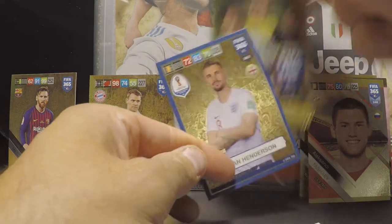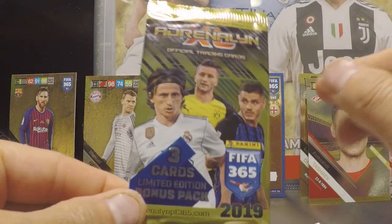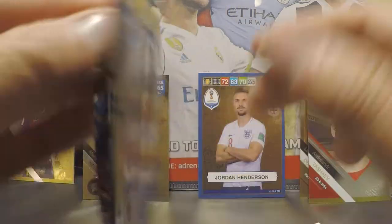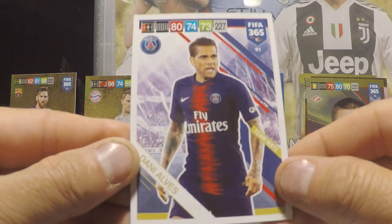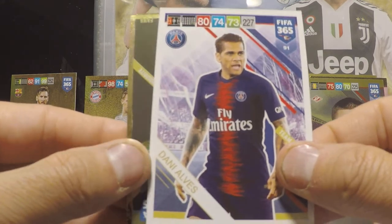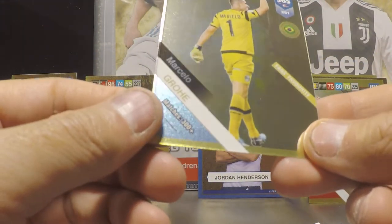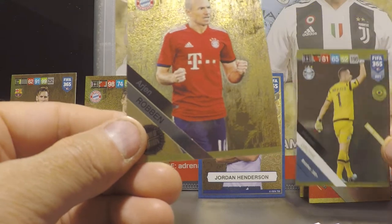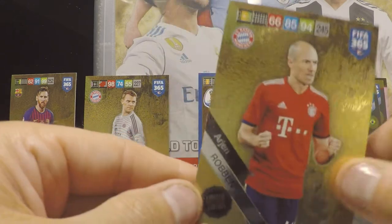Then we have the last bonus pack. Let's see if we can get another limited edition — that means we'd have three limited editions, the normal one, plus one XXL limited edition in this starter pack. First one up in this pack is Dani Alves, Paris Saint-Germain. Then we have Marcello Gros, fans favourite of Gremio. And the last limited edition is Arjen Robben of Bayern Munich.